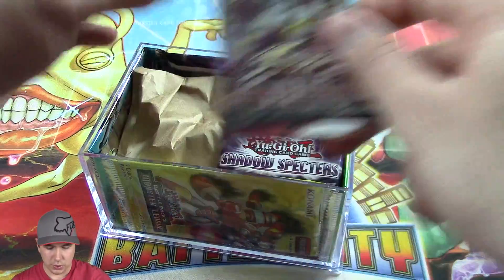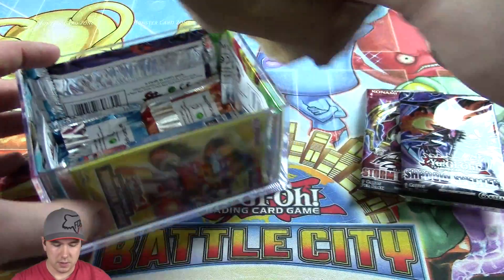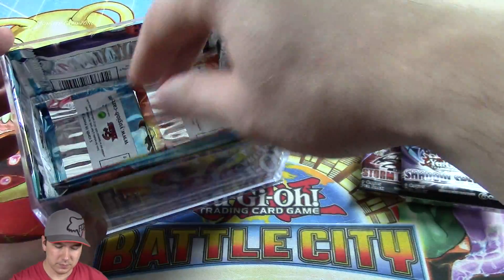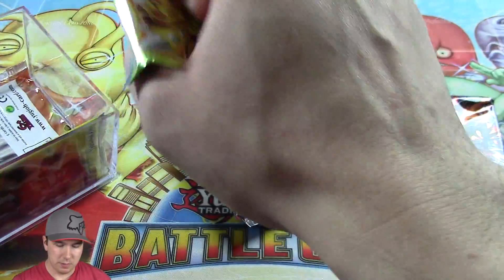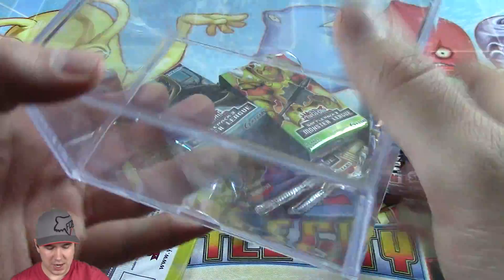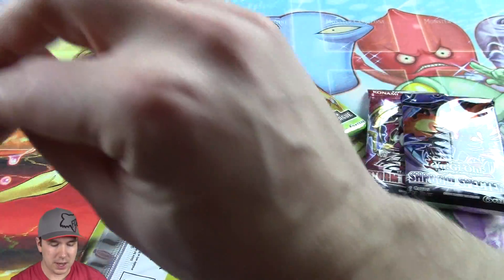So we have one Storm of Ragnarok, one Shadow Spectre, one stack of paper, and a bunch of Battle Pack 3 Monster League booster packs. There we go — one giant storage container, which is actually pretty handy. I've been hanging on to these whenever I do an opening.